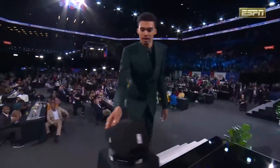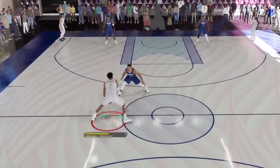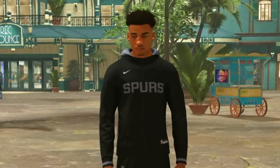Now that we know Victor Wembanyama officially got drafted to the Spurs, 2K even gave him a crazy MyTeam card with some of the craziest animations and a very good jump shot. It got me thinking — why can we not make a build like this in MyCareer?